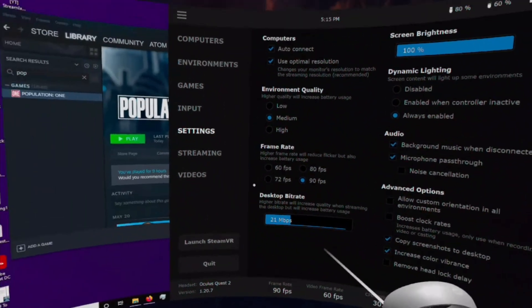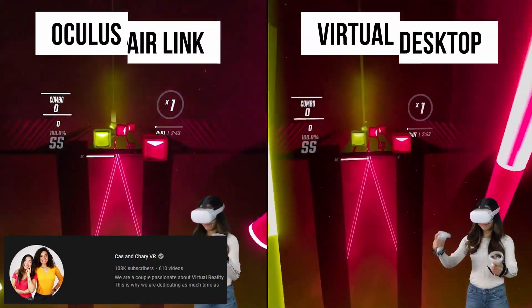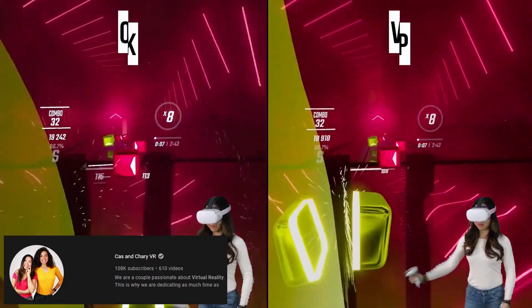Virtual Desktop gives you a lot more performance settings than Air Link, so you know you're paying for quality. If you'd like a comparison between Virtual Desktop and Air Link, check out this video that the amazing Cass and Sherry did to help you decide which may be the best method for you.